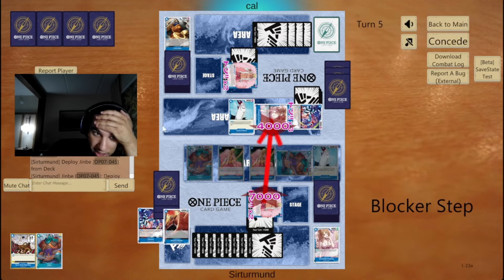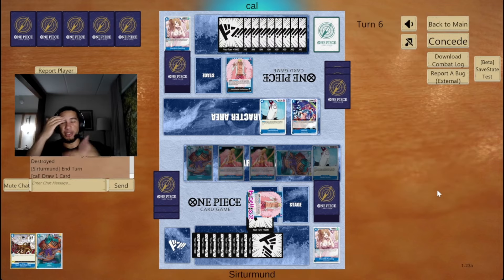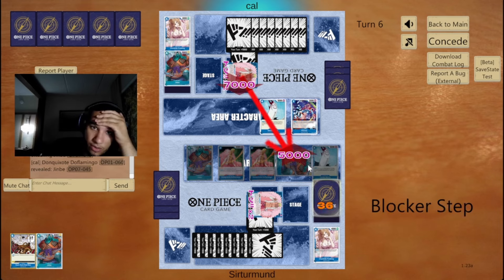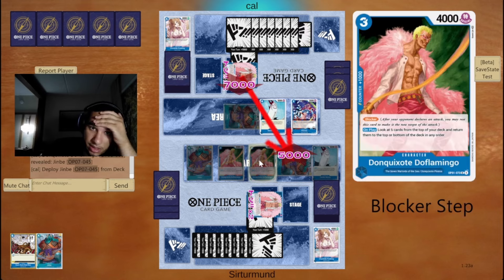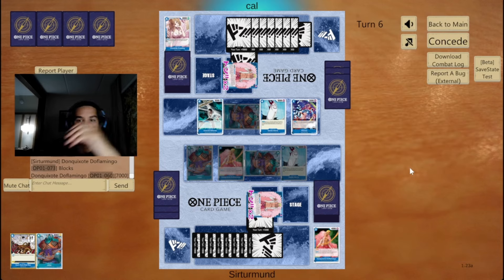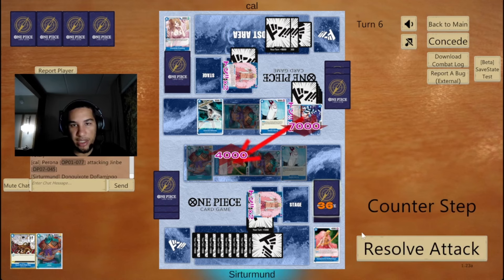I guess we can also just keep this Jinbe in our hand, because we know we're going to get — yeah, the Jinbe will allow me to kind of play things a little bit cheaper. If the opponent plays Kaido here, it's annoying. But we do have Red Rock, so it's not the end of the world. Okay, they don't go for it. That's a nice Jinbe — a very nice Jinbe. I need the board space anyway, so I don't mind blocking this.